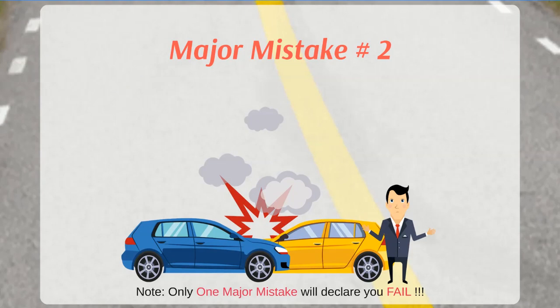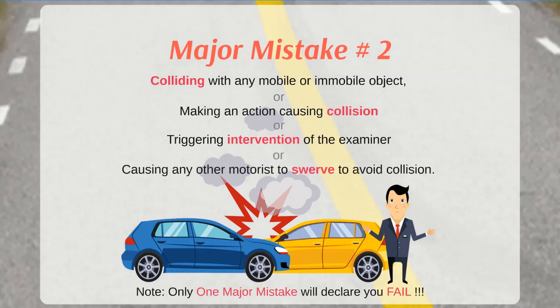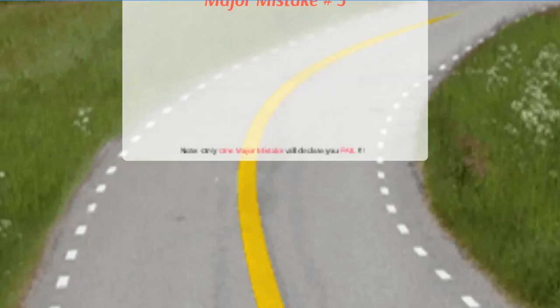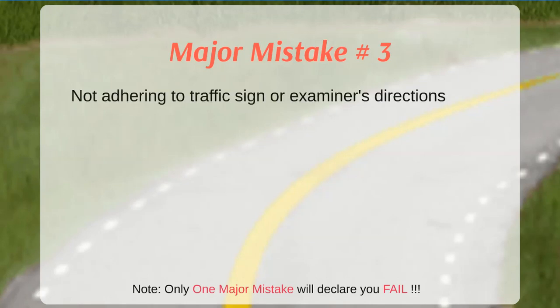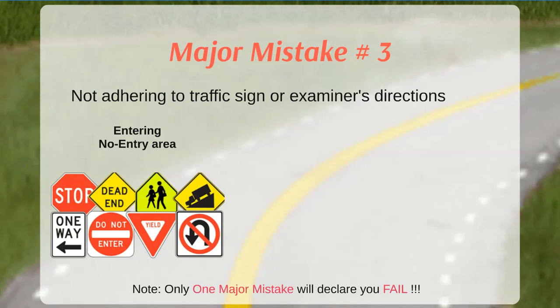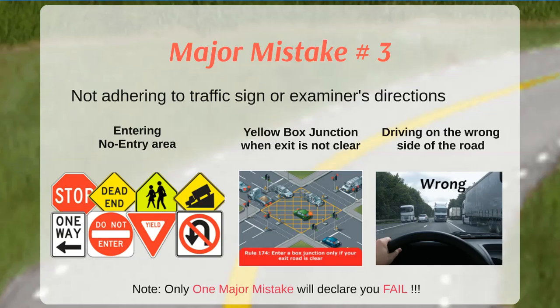The second major mistake is any action that involves colliding with a mobile or immobile object, or any action that can cause a collision, trigger intervention by the examiner, or cause another motorist to swerve to avoid collision. The third major mistake is not adhering to traffic signs or examiner directions — for example, entering a no-entry area, entering a yellow box junction when the exit is not clear, or driving on the wrong side of the road.